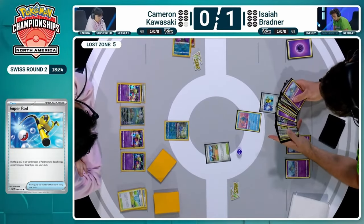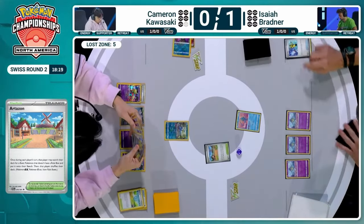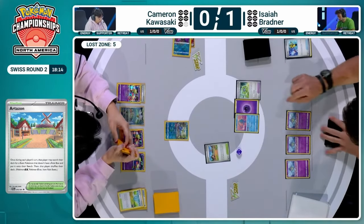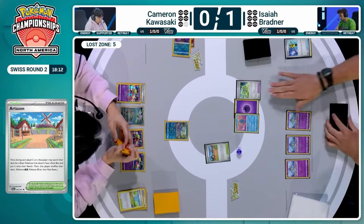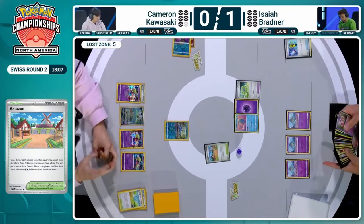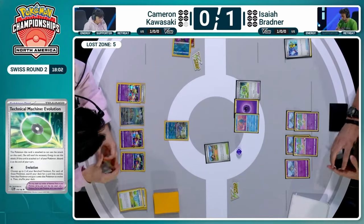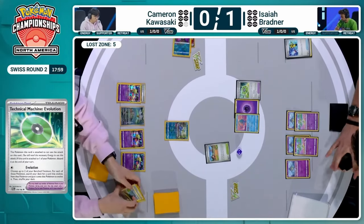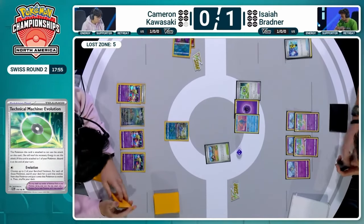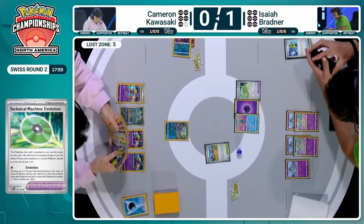We're going to see that Artisan probably fetching that Ralts that just got discarded — the trade-off. You use Bogestuff and then you have some recovery options. But you could have played the Artisan first to get that Ralts and avoid that. You do get two Energies into the discard pile, so it's a win-lose scenario. Isaiah chooses not to play the Unfair Stamp this turn — Cameron will retain his huge hand and get closer to those Colruses, but now he knows the Unfair Stamp is coming. We'll have to see how Cameron prepares for that. That TM Evolution is going to be used on Manaphy now, allowing Isaiah to establish the board — Kirlias are now out onto the field for Isaiah Bradner.